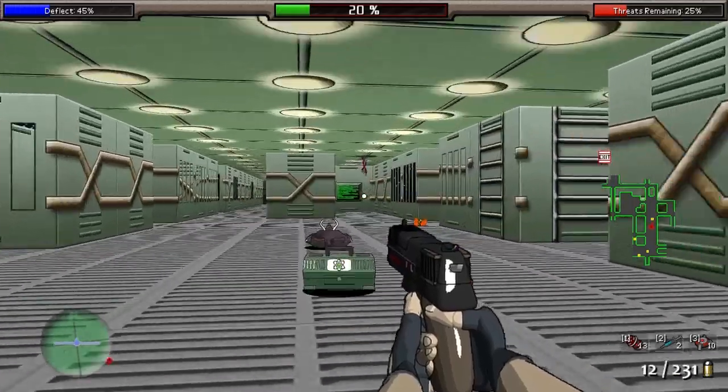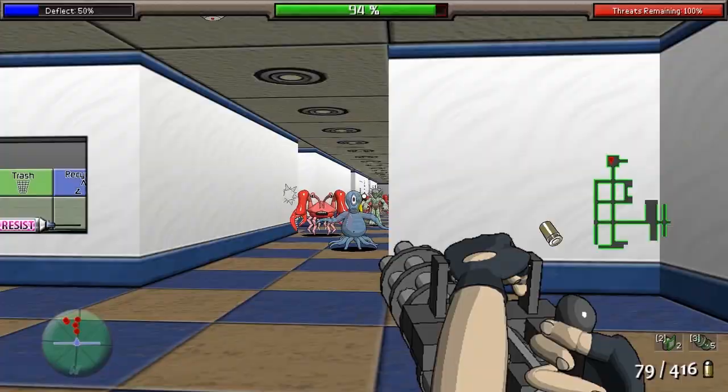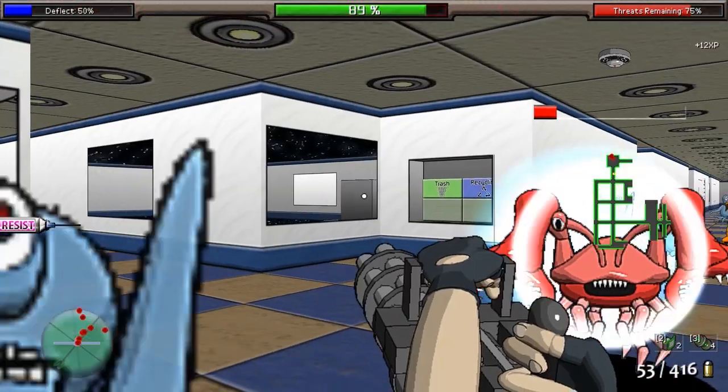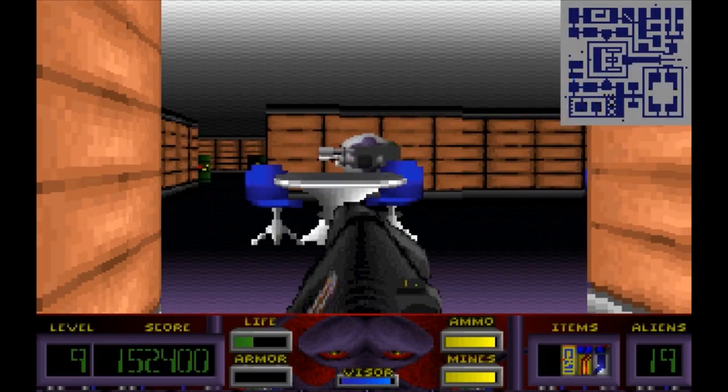Rogue Shooter is an interesting little indie game developed by Hippomancer, released on Steam for Microsoft Windows. It's a game that undeniably takes its influences from crappy shooting games from the early 1990s, with the most obvious being Corridor 7 — a game which it almost downright copies its entire premise from.